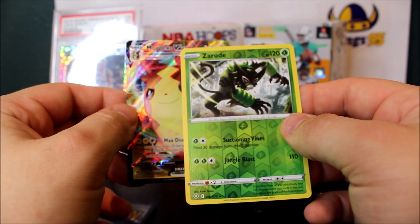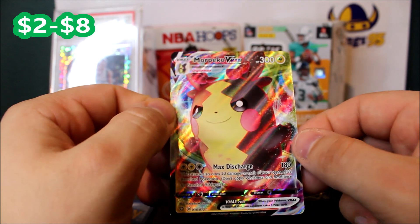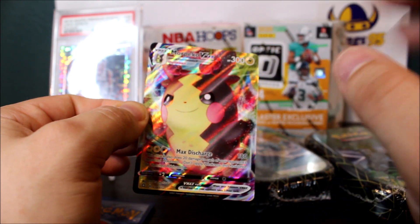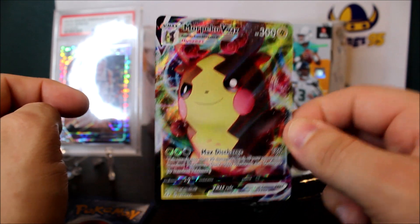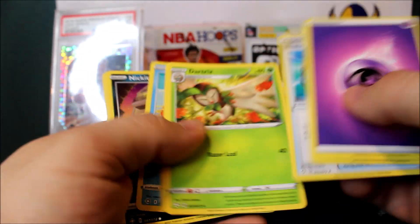Four-card trick, straight into the action. We got a nice Zarude reverse holo and then a Morpeko V-MAX. I haven't pulled this card yet — wow! My kid loves the Morpeko. Every time he sees it he cracks up, so I'm going to show him. I'll get this one sleeved and top-loaded before I let him touch it. Not a bad card.